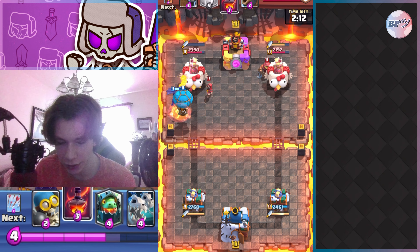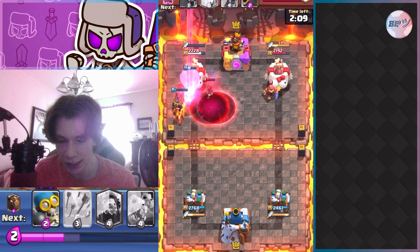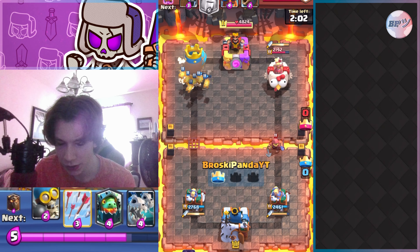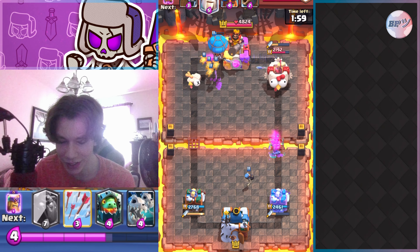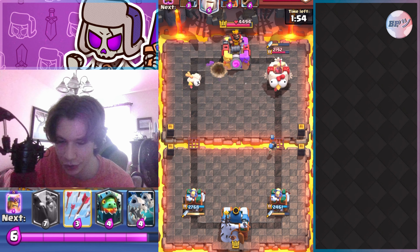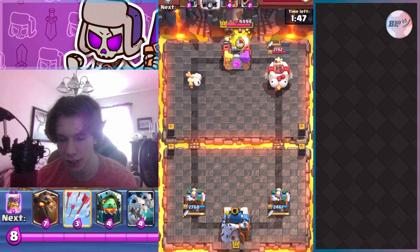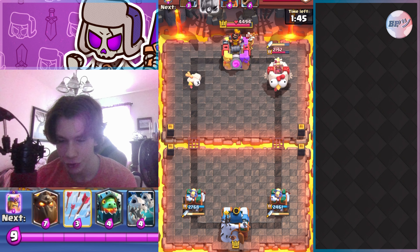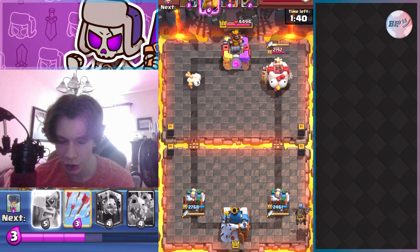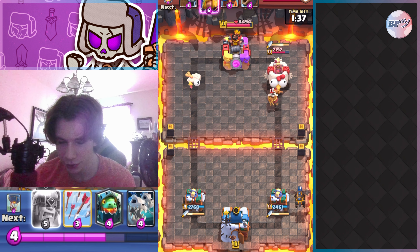I go balloon behind the lava hound to immediately deal good damage to that tower and void the wizard. He messed up his void play there — that was bad by him. His fisherman makes its way to my tower but does no damage, just hooks it, and my lava hound takes his tower. This is a really good start — my towers are super high health, so I can just keep pushing and applying pressure with lava hound.